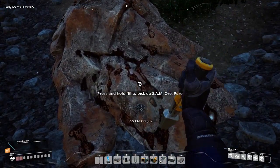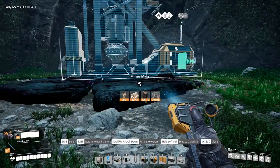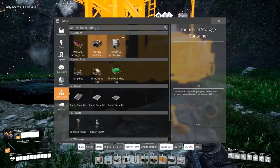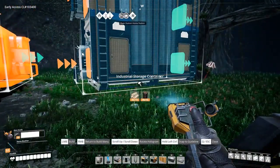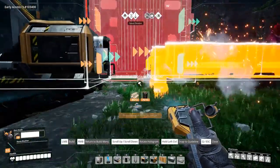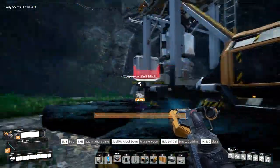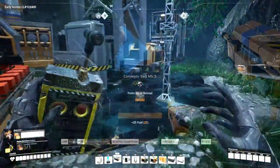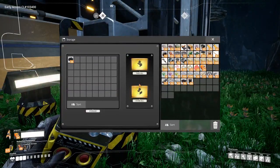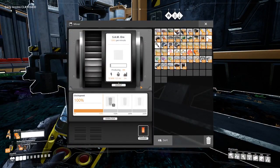SAM ore nodes can be found scattered throughout the planet, which you can mine with your hand tool as well as with a miner. There is currently no use for this material in the game and you can only mine it in limited quantities. Other honourable mentions for items include the Mersa Sphere and Summer Shloop.